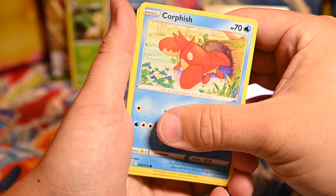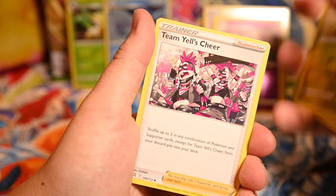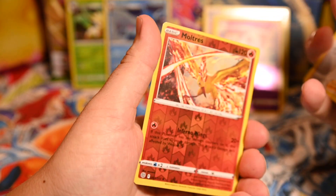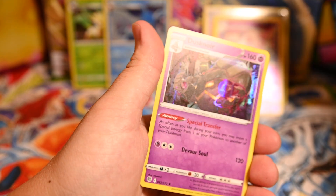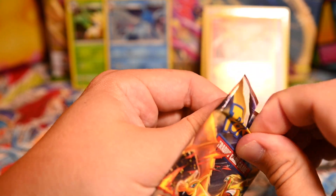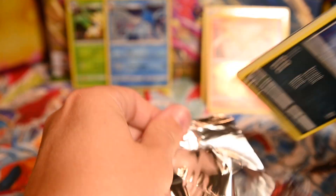The pulls have been so horrible. Corsola, Golette, Charmander, Chimchar, Minccino, Energy, Fraxure, Team Yell — yelling for Marnie — another reverse rare, Miltank. Can we finally get a good pull though? Oh, another holo. I know it's almost bad — technically I've gotten hits, but I've not gotten any big hits. I haven't gotten a V. I don't even know if I pulled a V-Star back when I originally opened these.